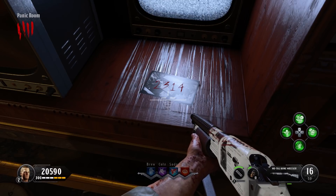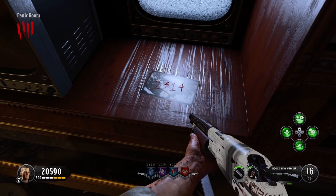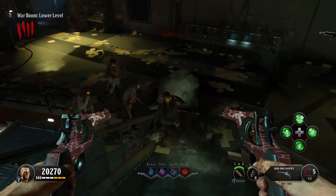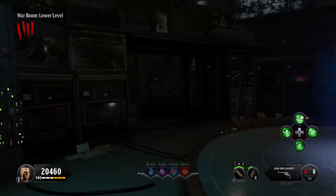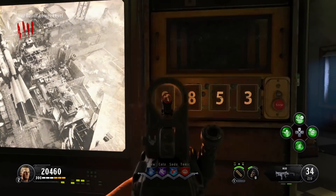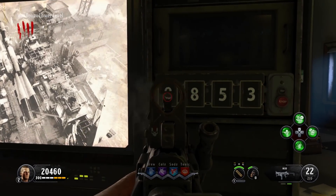Okay, we have all four codes. Now we need to input them in the war room. You need a standard weapon for this — the explosive weapons won't do, so grab a wall-buy, a regular machine gun, or a pistol. At the big screen, you shoot the numbers to match each code, then hit the button beside it. If the picture switches and lights up, you did it right.